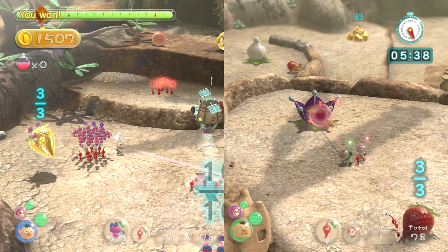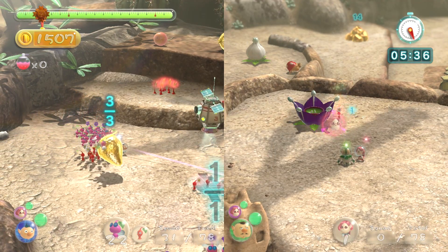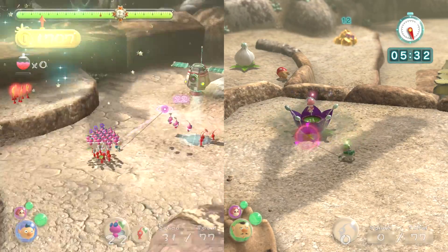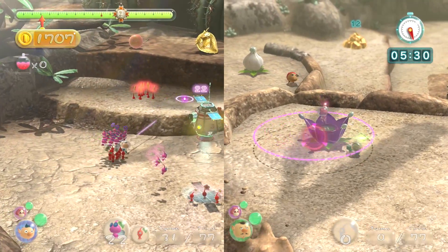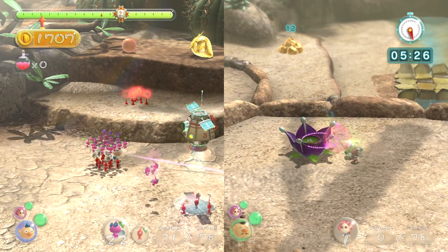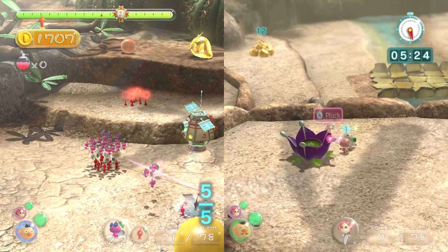I'm just gonna throw a couple of them over here — they should be building the bridge in no time. There's a lot of stuff you have to keep in mind when doing this correctly. Now there are a couple Pikmin here I can pluck. I got some more red ones, which means they'll be able to carry this lemon back. Where are you? Can you come to base for a second? I need you. I need to steal your girl.